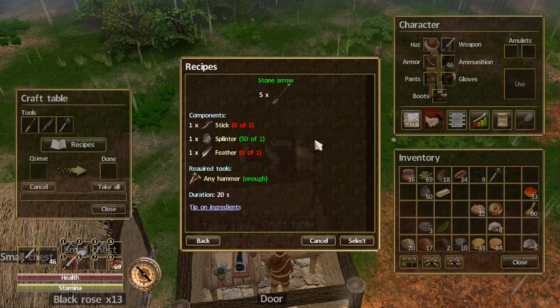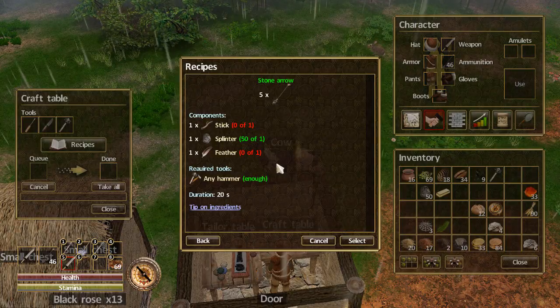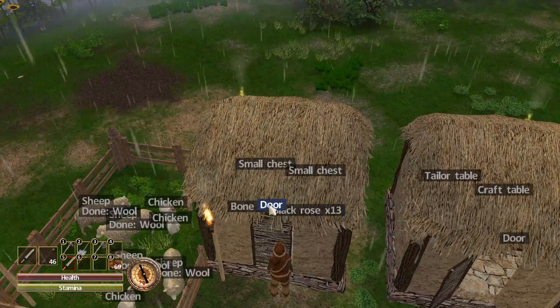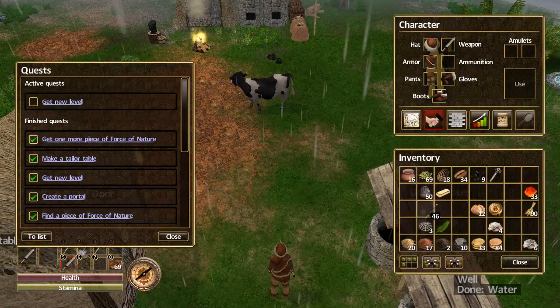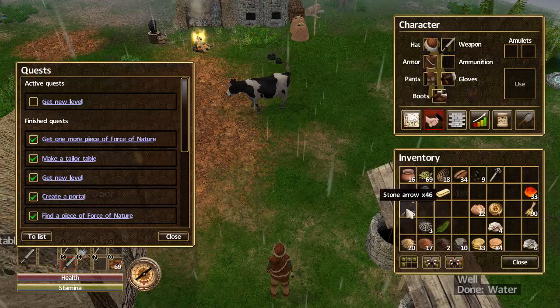We come back over here and we're going to make stone arrows. I don't have everything I need, so I'm going to go grab some sticks and some feathers and make a couple arrows. I made a few — I got 46, I had a couple already.